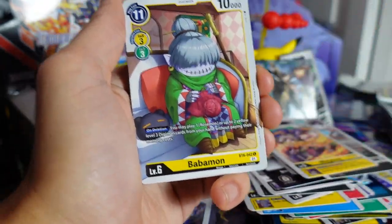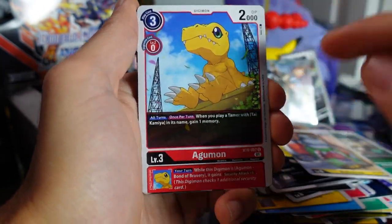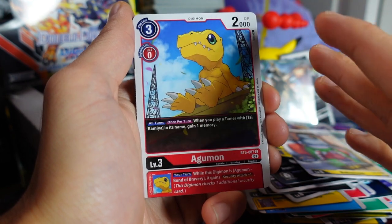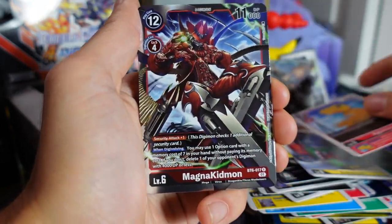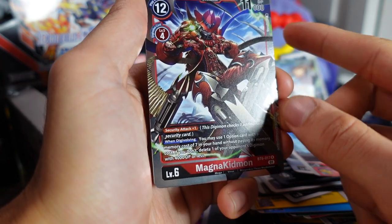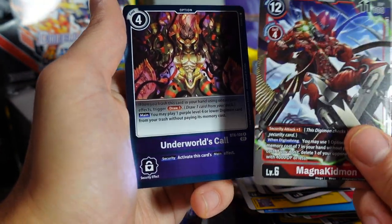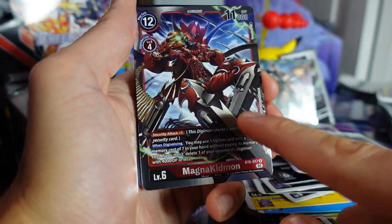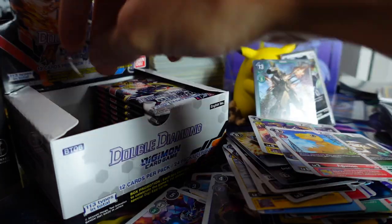We got Mojimon, Aboromon, Babamon, Agumon. I already have a Greymon deck for red, but I might make a new Greymon deck based off the BT-06 cards. We got a hit — Magna Kidmon — and a Underworld's Call. This card was actually pretty decent; I used it as my main card in my pre-release deck when I played. Let's put that to the side.